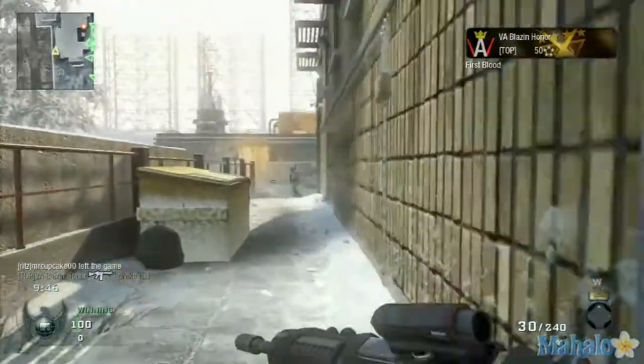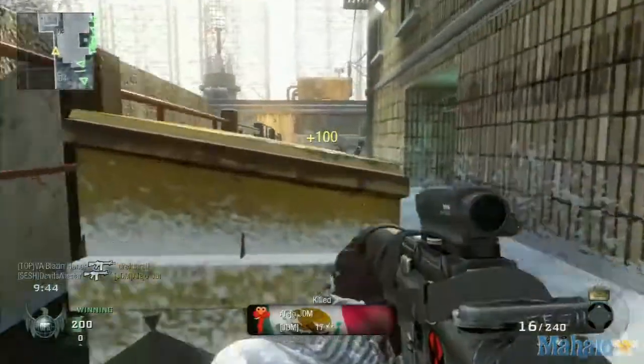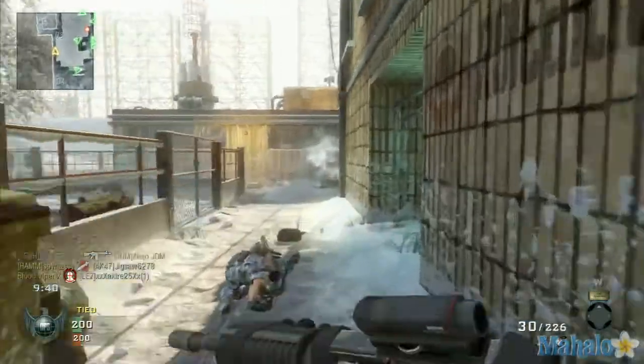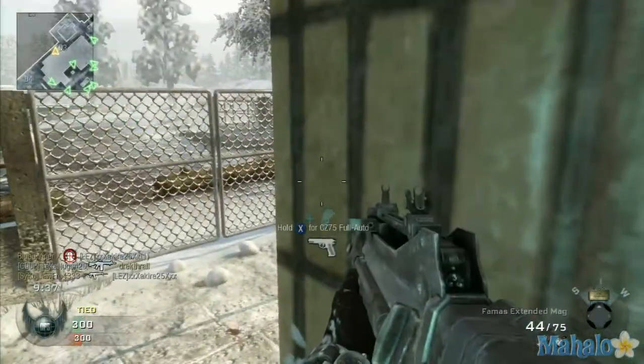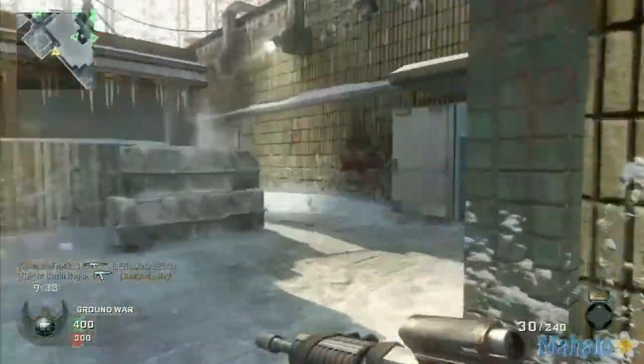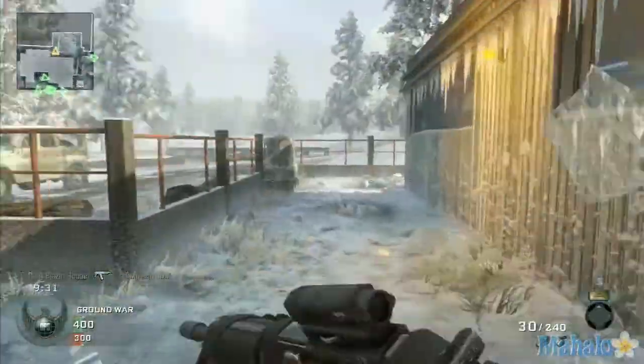If you spawn outside of the base, this is usually the route I like to take — I usually go up next to this yellow garbage can, and I'll almost always find a guy running down here. So it's a good idea to take cover around that yellow garbage can. This corner right here also gives nice cover.